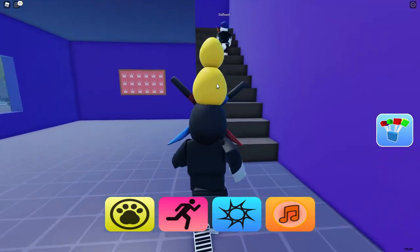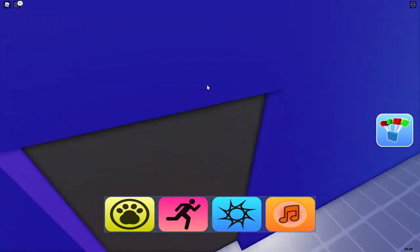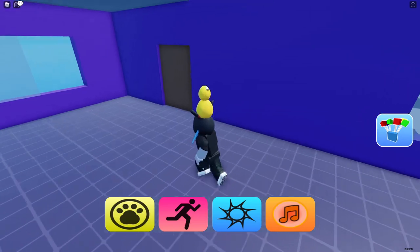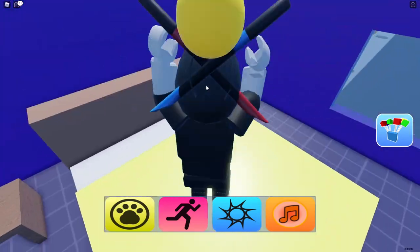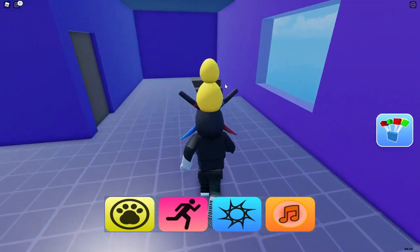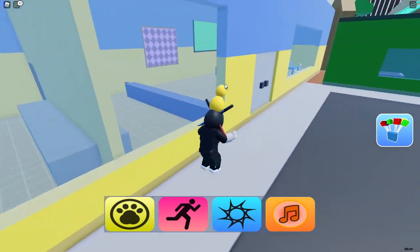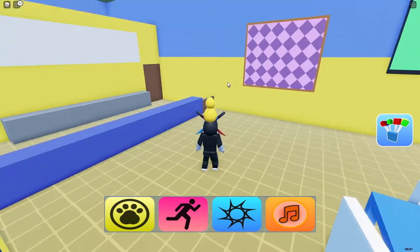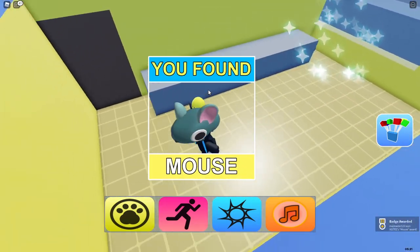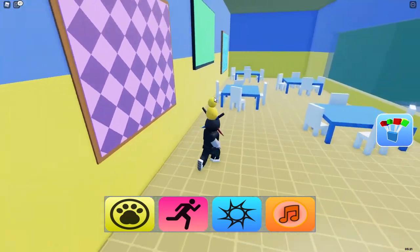Can we go in here? The pictures are so iconic in this game. This is another bedroom — they basically just copied the bedroom. Okay, we didn't find anything, we're just gonna continue running. We are here in a restroom — is there anything? Yes, mouse, mouse! We found a mouse guys, we found it in the kitchen!